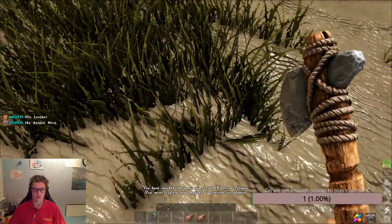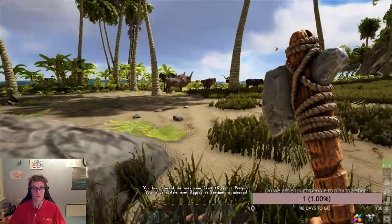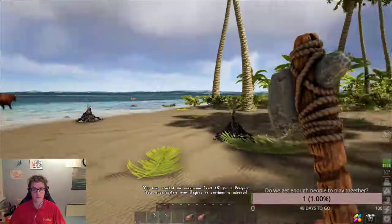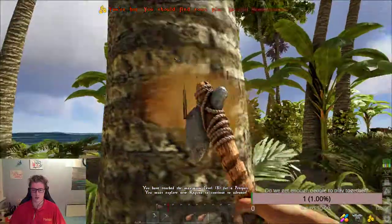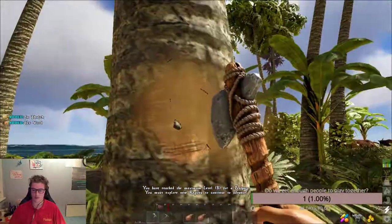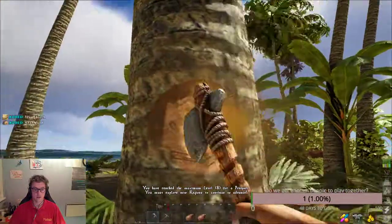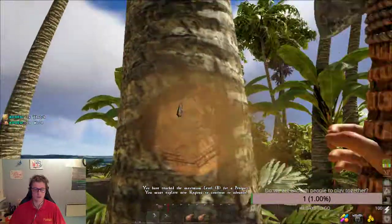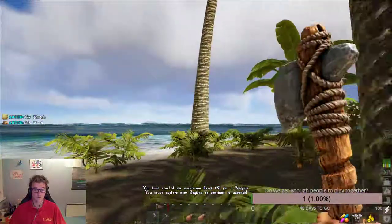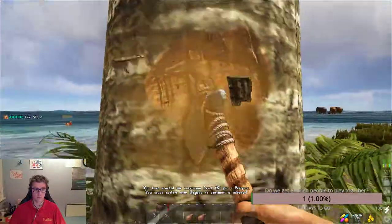Very good source to get also leather. So now we need wood and we need thatch. Let's gather a little bit of wood and thatch and go back and make some sails — big sails. Also you can make a cabin in your boat if you have this big boat.